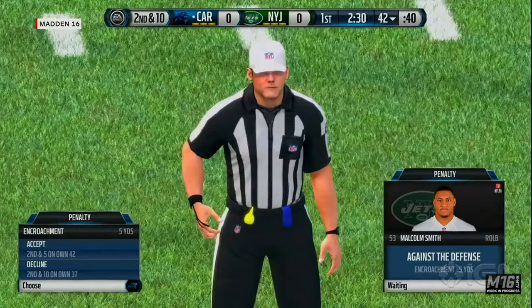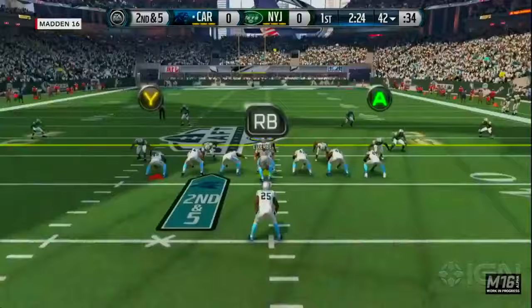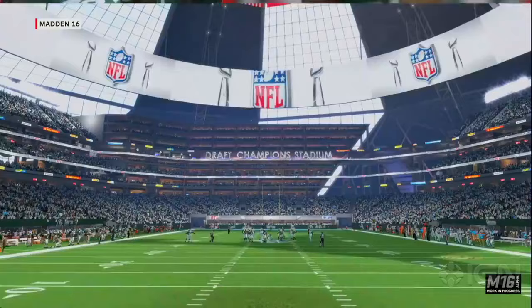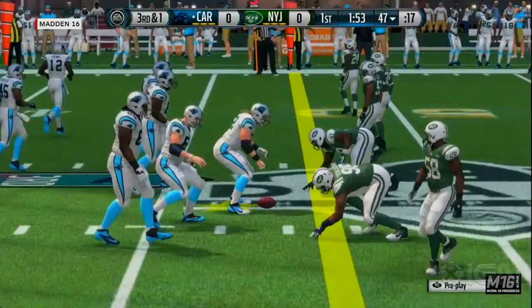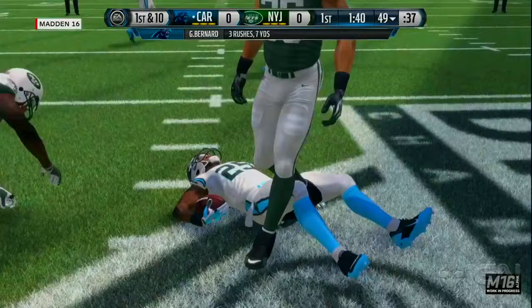We also overhauled penalties this year — you just saw one. It was one of the things most asked for by our hardcore sim fans. They really wanted us to take a look at the way penalties work — false starts, offsides, holding, all the things that happen in football every single week. We didn't do a great job of being authentic with them, so we did a big pass-through and updated the way penalties work this year. When I'm playing I'm like, come on, it's a computer — we know where out of bounds is.